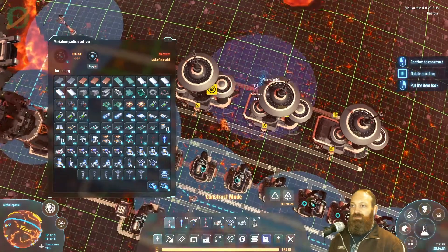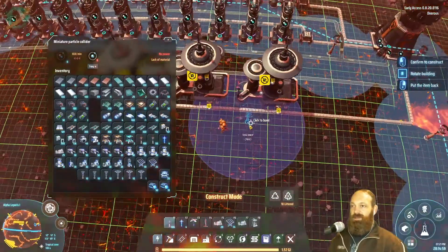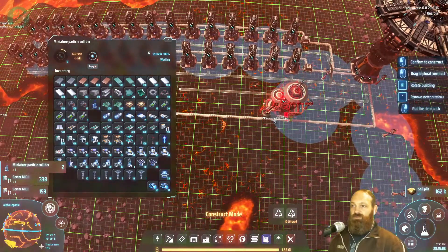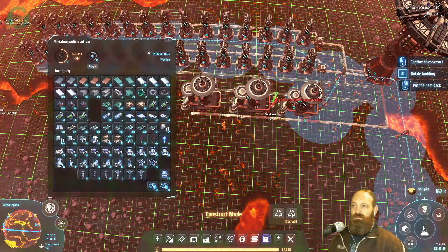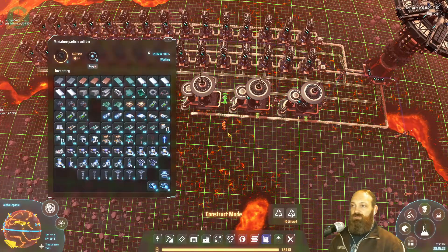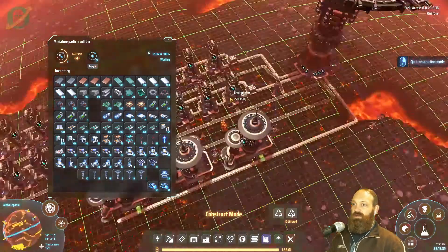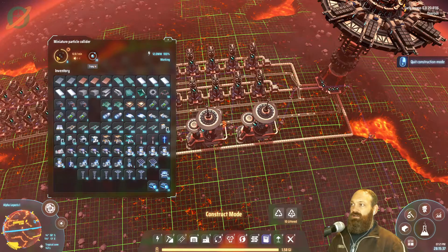We'll copy that across and drop in some power poles — seriously, there's no room to fit one in there. We'll put them in with a gap between them. That will slowly make some deuterium from our hydrogen. We could fit six of these on a regular belt since they each use two hydrogen a second.